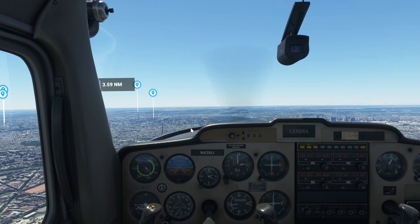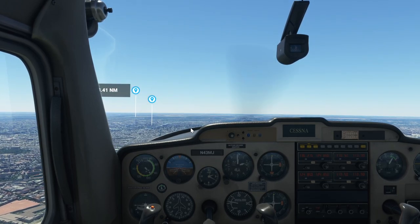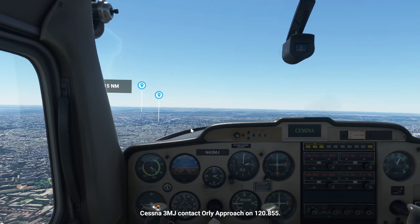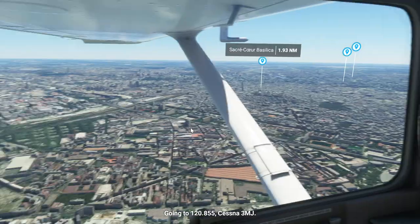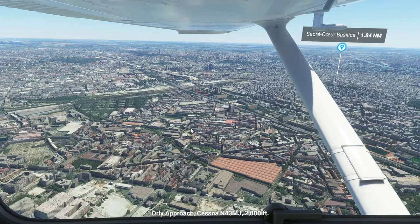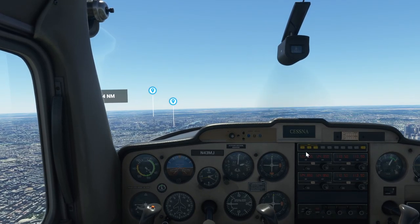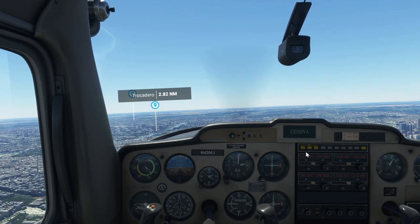It looks like I'm descending — not doing a very good job. It's hard with all this analog stuff, but we'll figure it out. We're getting pretty close to all the interesting stuff. There's the Sacré-Cœur — it's a basilica in Paris on a hill; you have to take a tram up there. Pretty interesting. We could do a circuit around that too, but we'll see how we are doing for time. You can even see there's traffic on the roads! I don't want to get too close to the Eiffel Tower because I want to circle around it, and a shallow turn would do best for me.